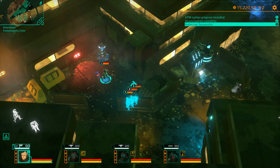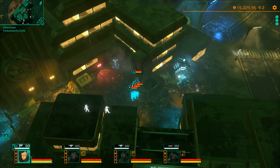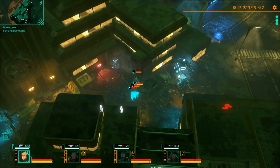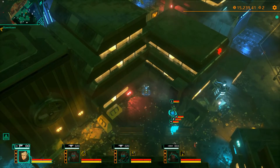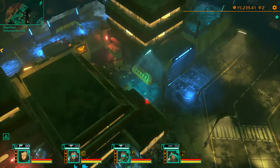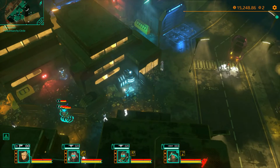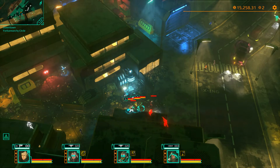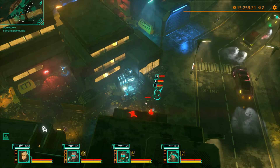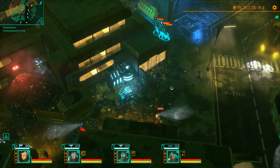So now our alert status has disappeared, we've managed to successfully hide from the guards so we can safely wander past them and they won't twig that we are clearly the same people they were shooting at a few moments ago. And there's the side entrance that we're going to go into the compound - don't mind us, yeah, totally not the same guys you were shooting at.